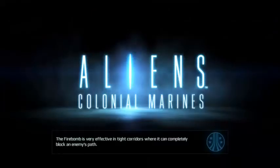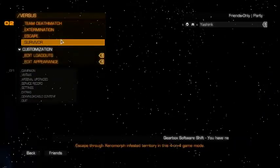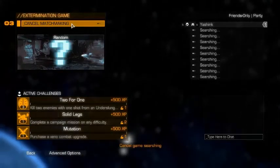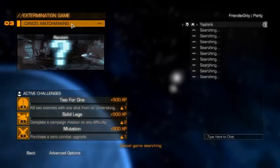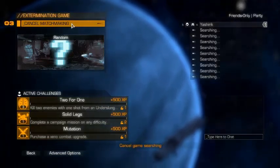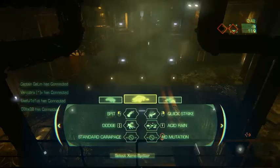Let's back out and try Extermination. This is the game mode where you play on the same basic maps, except there are these little egg pods that get spawned around — stand close enough to them and they blow up. The aliens are trying to kill the marines before they can blow up enough pods, and the team after two rounds with the most pods blown up wins.